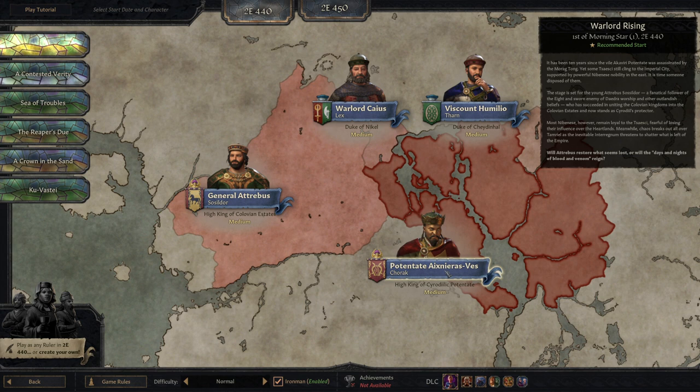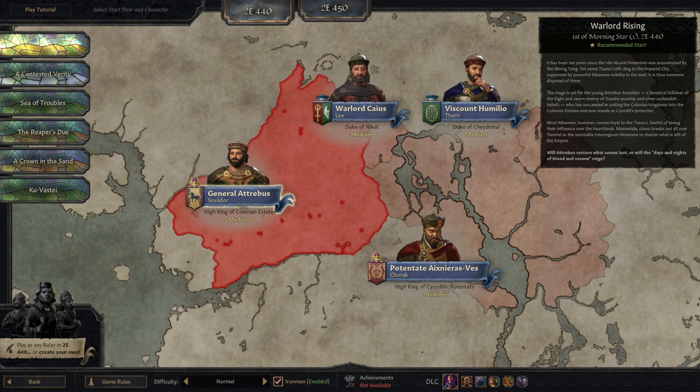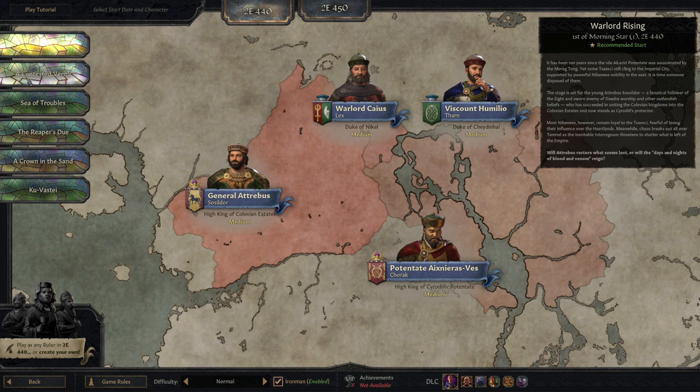And the Potentate — the guys who were in charge of Cyrodiil — still had half of it, although they were fighting a coalition over here with the Colovian Estates trying to depose them. There's plenty of breakaway stuff and this is basically all they have, but still, Cyrodiil is far more unified than in the 450 start date.